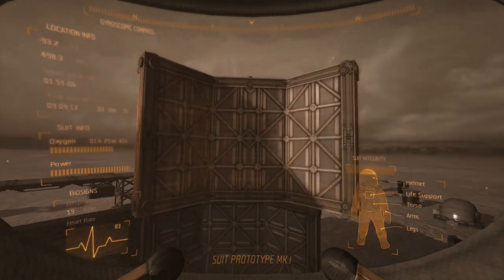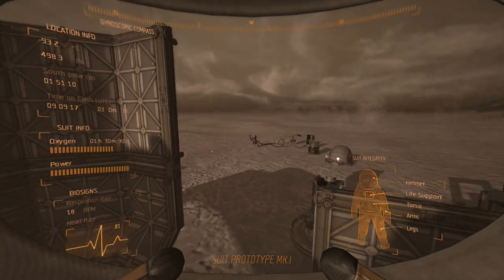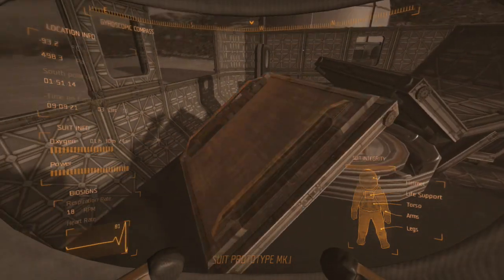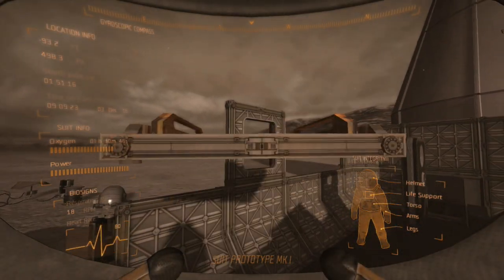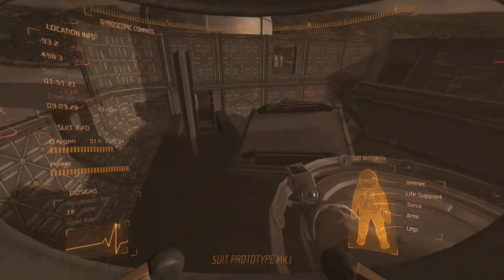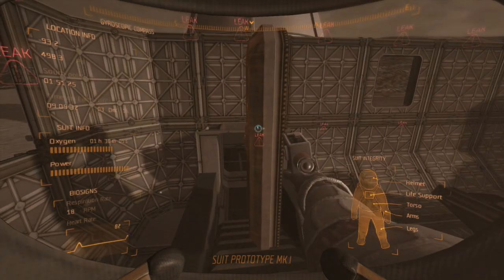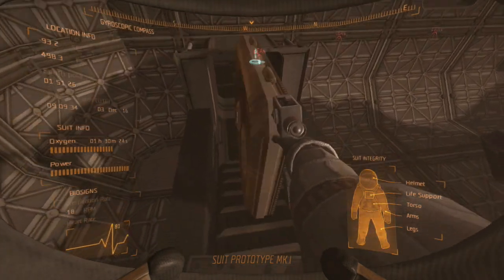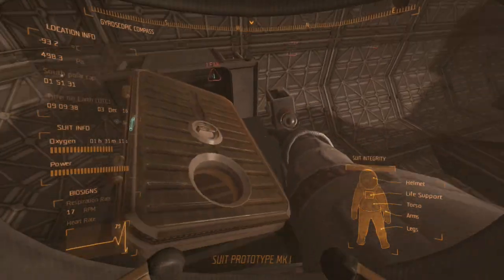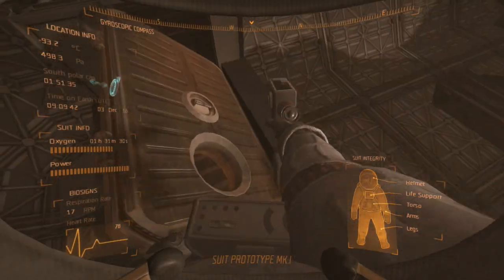Should I head out there? Nah, I'll wait until he gets back. I mean, I have the buggy, so it's really not a big deal. Let's see here — it's a door. Let's get him down inside, right down in this little... let's just push it right through here. Yeah, there it is. I think I got it.